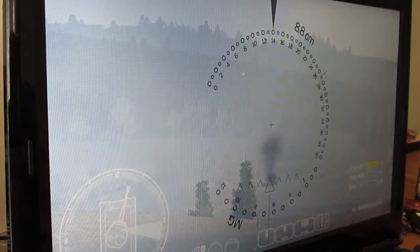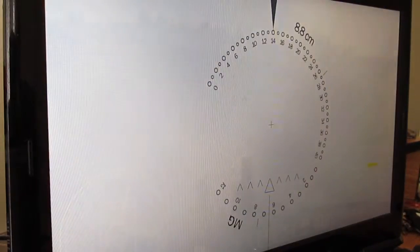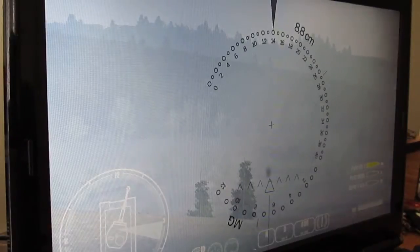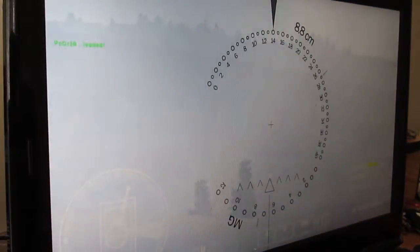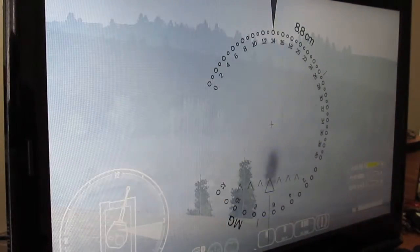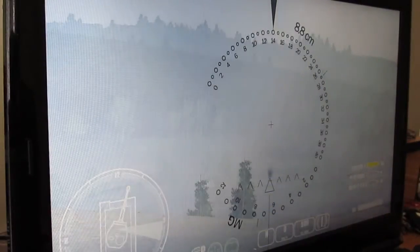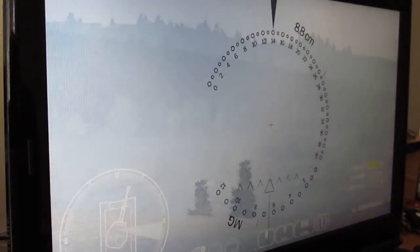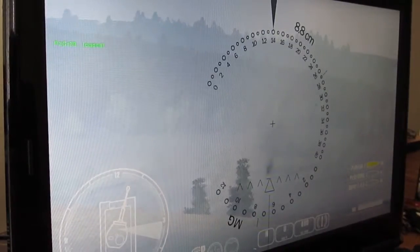I hit him. Now he's shooting back. The thing is you have to hit him multiple times, depending on where you hit him — you can knock him out right away. Sometimes you can knock him out with one hit if you hit him right on the gun; it will destroy their turret and their gun so they can't use it. If you hit him in the engine, that will knock him out right away too. Now he's smoking, so he's pretty much done for.